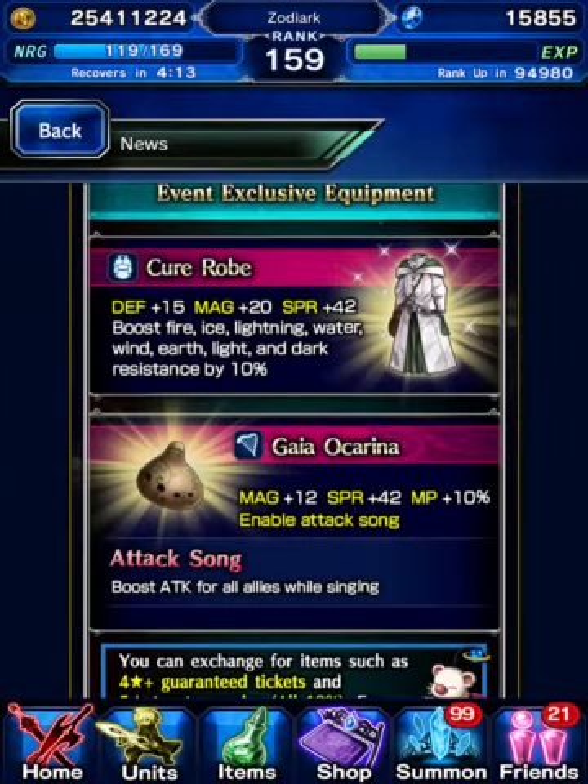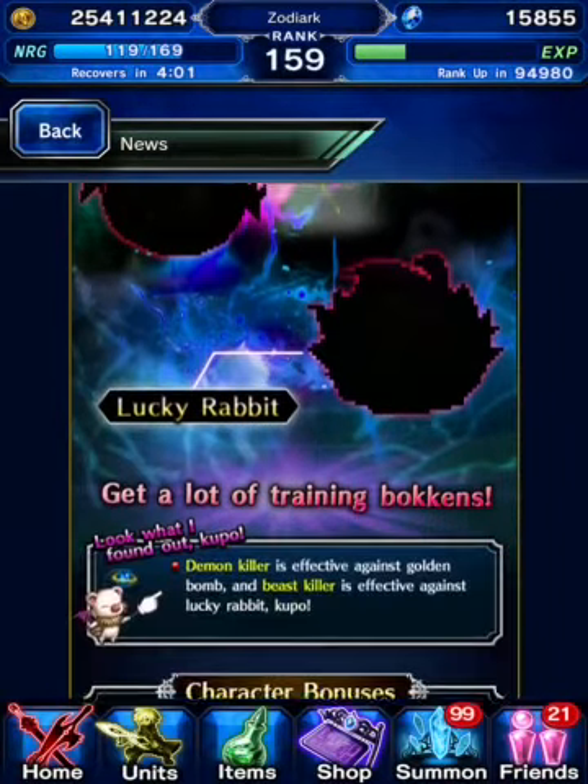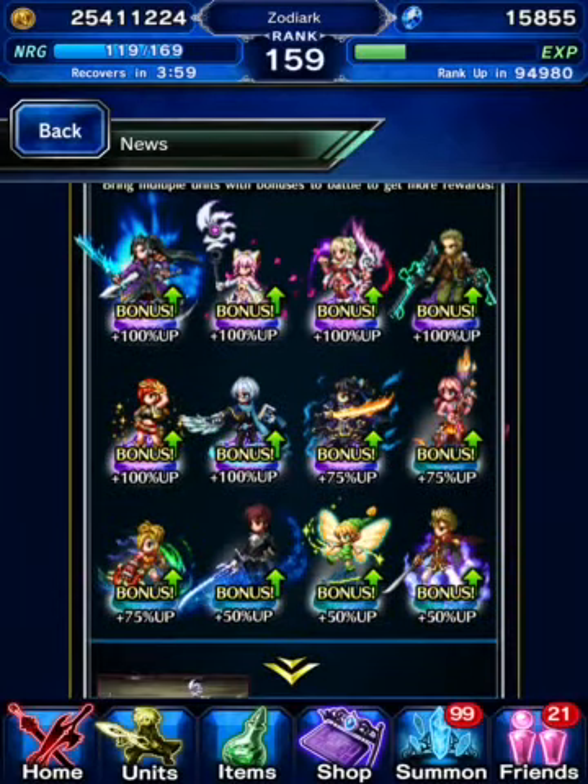Most of the items don't look all that good — like the uniques, the Kira robe is kind of meh, and then the Gaia Ocarina. I'm sure you can find someone that could appreciate the MP+10 on that. It's going to have bonus units like Lucky Rabbit and Golden Bomb with increased drop rates, but this is intriguing here.